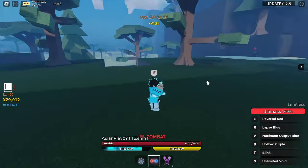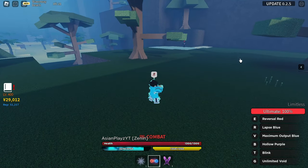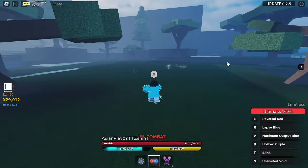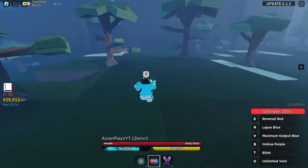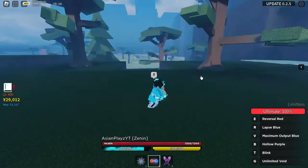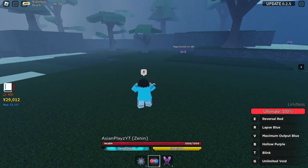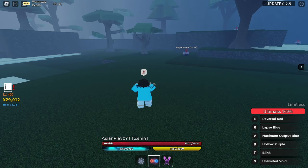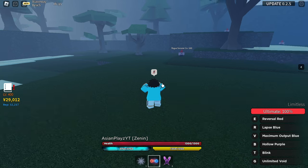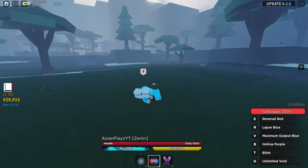So the next skill is the T skill, which is Blink. If you play basically any One Piece game, we all know that Blink is a TP skill — and it is obviously the same thing here, a teleport skill. The cooldown is probably going to be longer than this, because there's no cooldown for this in the showcase just to make it more visual. Obviously when you're playing in the real game, there's going to be a cooldown for this skill.